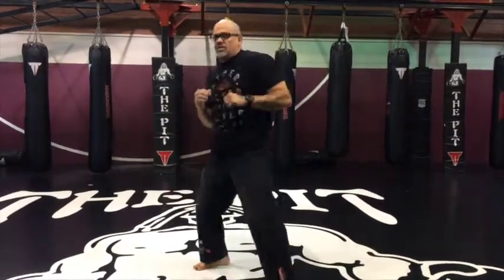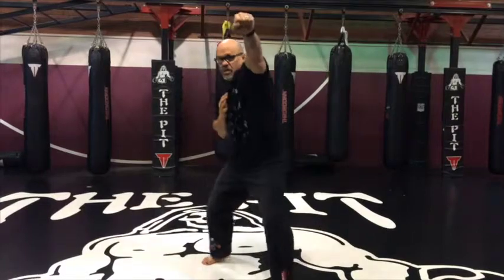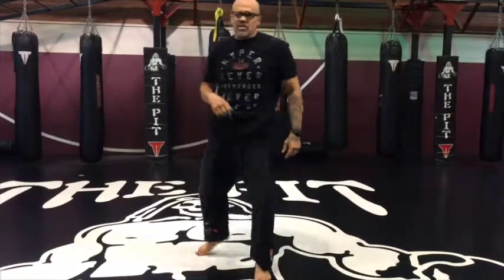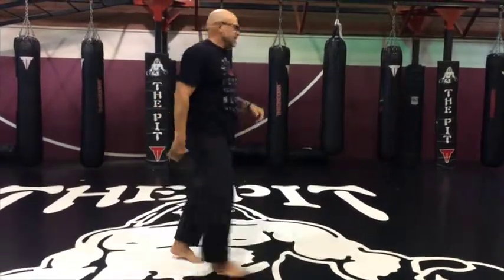So to recap: you get in with a jab to the face, lower your level, hard right hook to the body, then a chopping left hook to the chin. Let me show it to you.